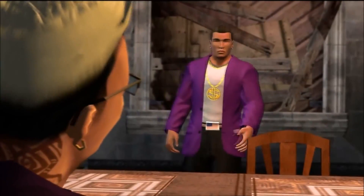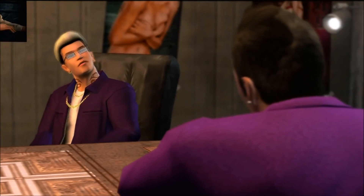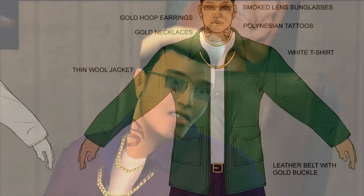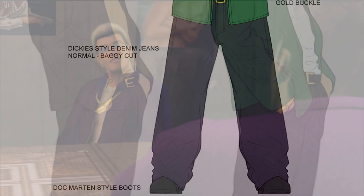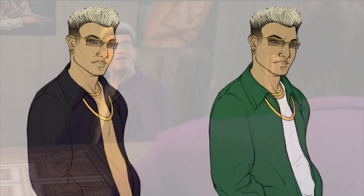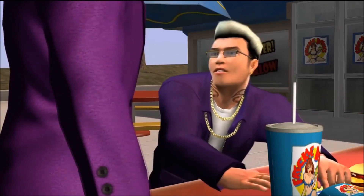In case you didn't know, in Saints Row 1 the Third Street Saints were going to wear green as their gang color. So the Johnny Gat beta version had green on it, not purple like in the final version. That's one of the main changes — an interesting change but still pretty cool to see.